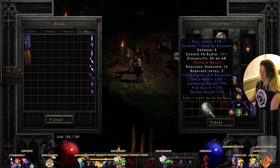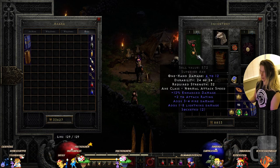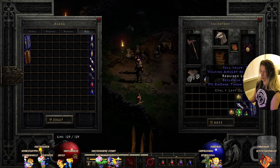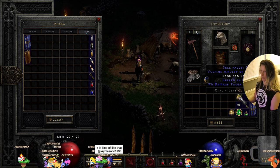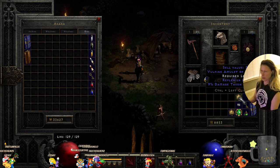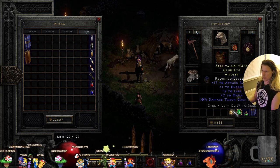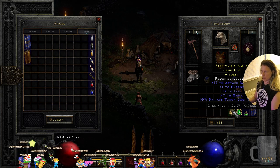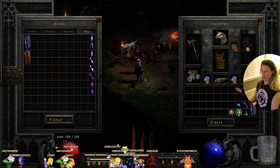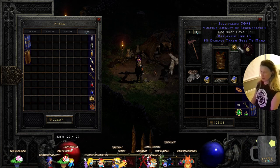Necromancer only, paladin shield. Here's a scimitar we could use but I have a double socketed axe. We have an amulet here — a pine amulet of regeneration: replenish life plus three, nine percent damage taken goes to mana, seven to mana, two to life. Let's keep this one. We'll lose mana when we get hit — nine percent damage taken goes to mana.